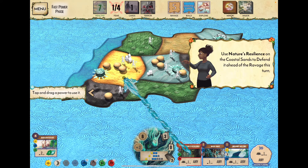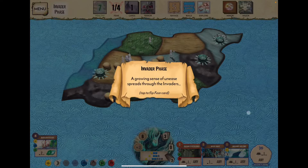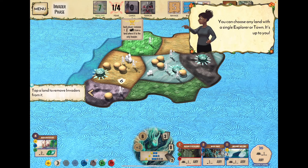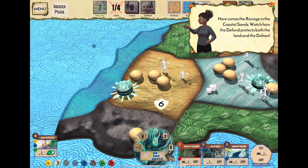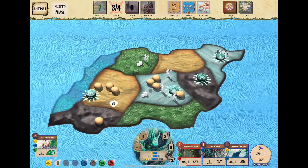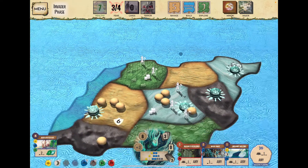We use Nature's Resilience to block all damage from two invaders plus the city — defend six. That was our only fast power, so invaders ravage. We got our fear card — we're at level two now. At terror level two, any land where they're the only invader, we remove them. Here comes the ravaging, and Nature's Resilience blocks all five of their attack, generating lots of fear.